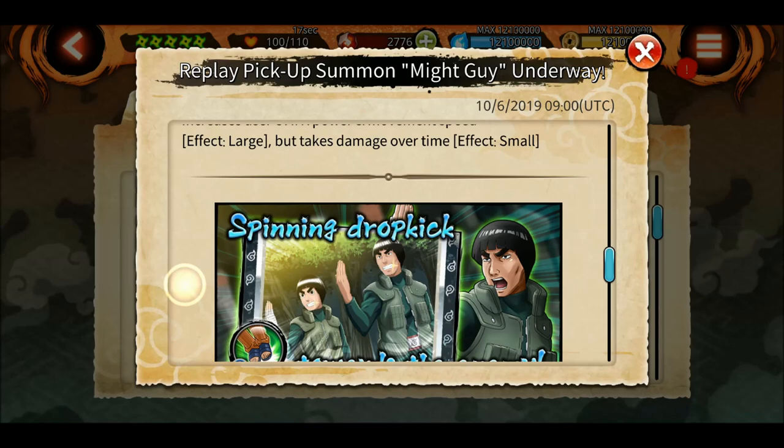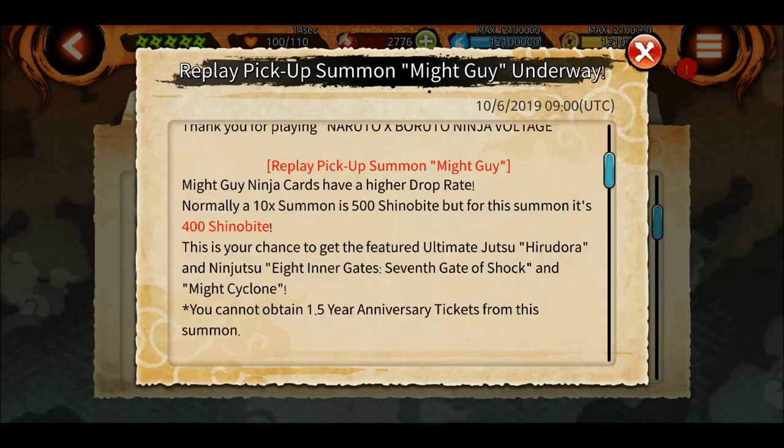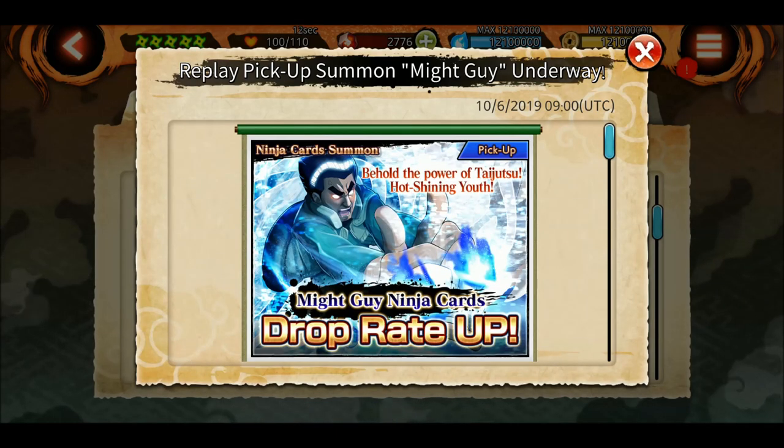The Guy rekit banner features Hirudora and two other four-stars, but it is not a guaranteed summoning, so I would not suggest summoning on this banner.